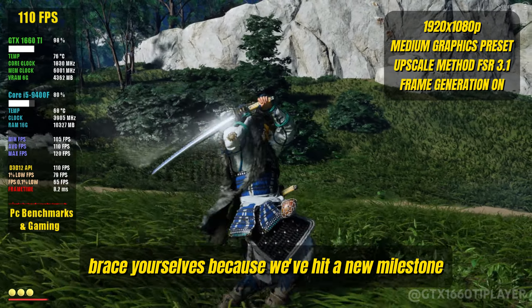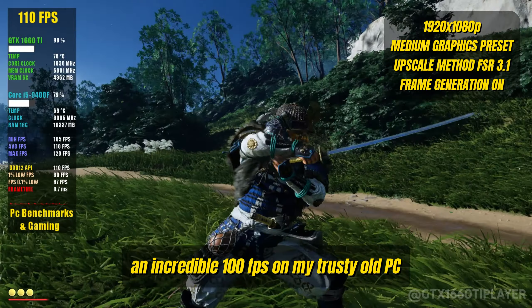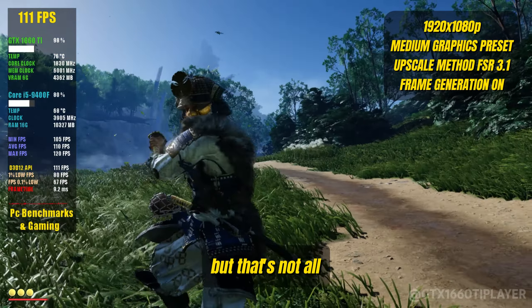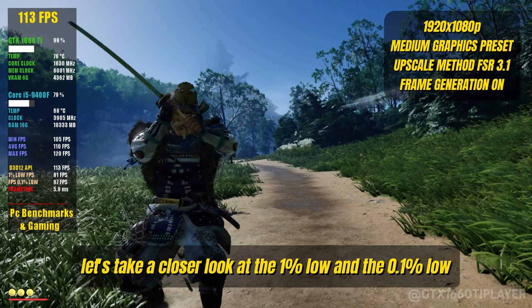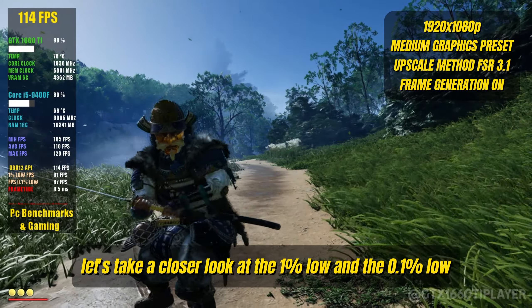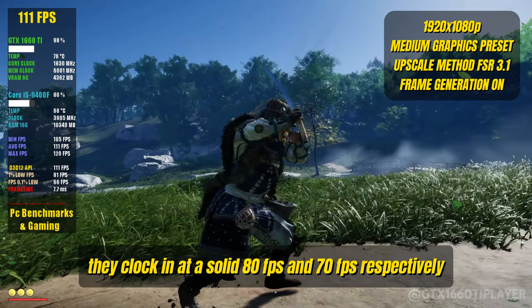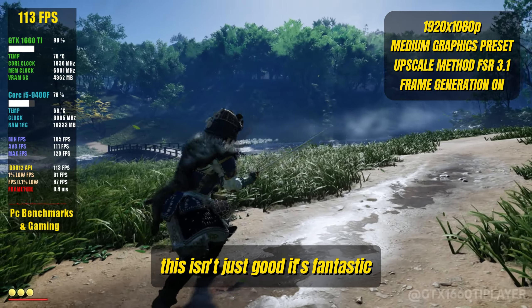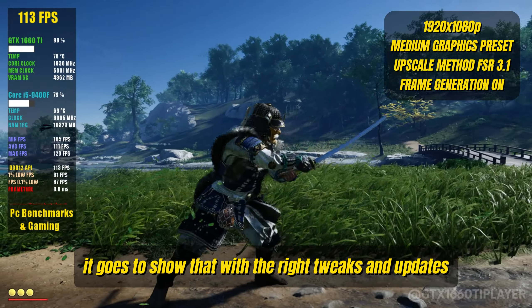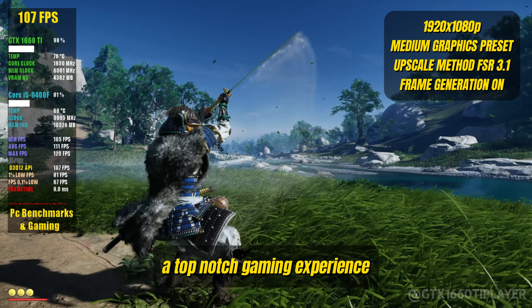Brace yourselves — we've hit a new milestone: an incredible 100 FPS on my trusty old PC. To showcase the stability of this frame rate, let's look at the 1% low and 0.1% low, which clock in at a solid 80 FPS and 70 FPS respectively. This isn't just good, it's fantastic. It goes to show that with the right tweaks and updates, even older PCs can deliver a top-notch gaming experience.